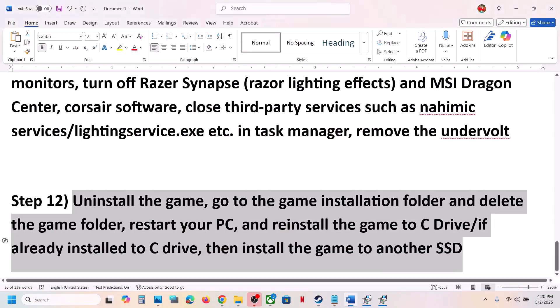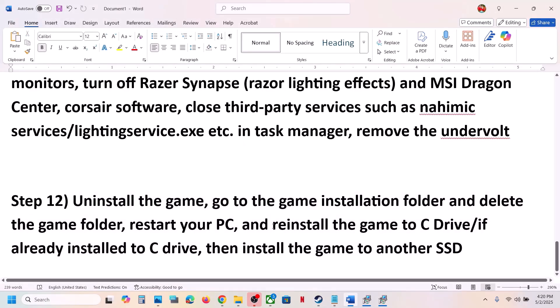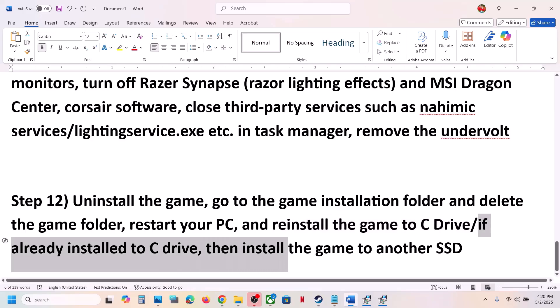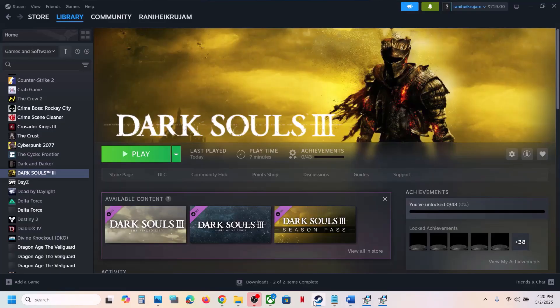The last step is to uninstall and reinstall the game to a different drive. Right-click the game in Steam, select Manage, and click Uninstall. After uninstalling, go to the game installation folder and delete the game folder. Then reinstall the game — if it was on D Drive or E Drive, try installing it to C Drive instead. If it's already on C Drive, try installing it to another SSD. One of these steps should help you run the game successfully on your Windows computer.